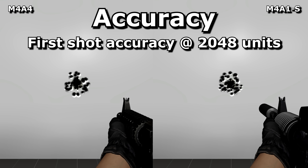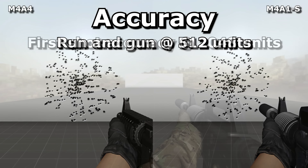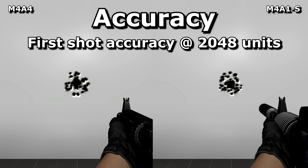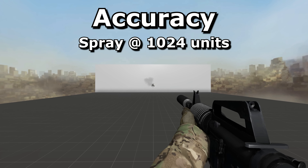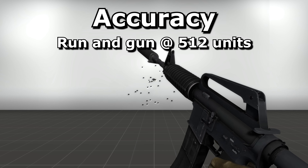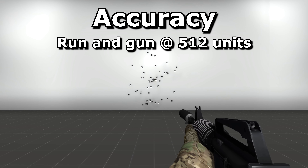And lastly, accuracy — not to be mistaken for the recoil pattern, since accuracy cannot be improved through compensating mouse movements. For this, the M4A1S wins by a tiny, tiny amount when stood or crouched still, and by a bit more when moving. Here I am testing first shot accuracy from a distance of 2048 units, and here are the results up close so you can compare the two guns. Here I am spraying from 1024 units, recoil pattern disabled to show the best results you can hope for if you can compensate fully with your mouse. And lastly, running and gunning from 256 units.